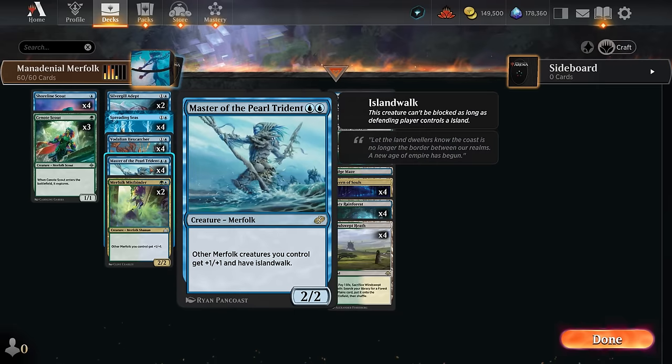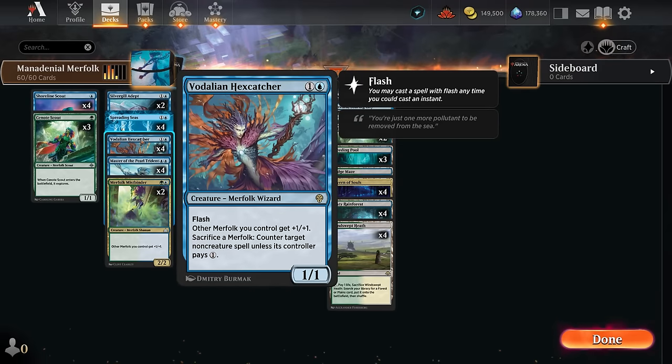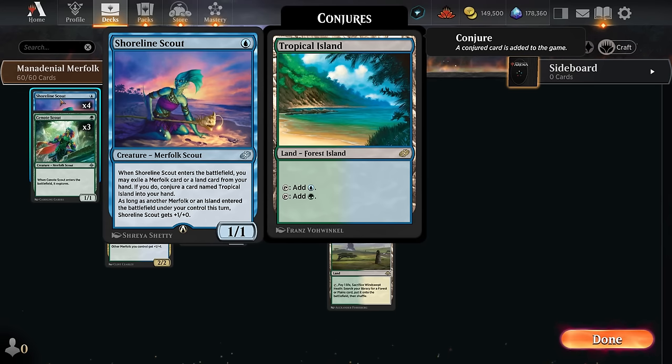Turning opposing lands into islands also has its benefit alongside Master of the Pearl Trident, which says other Merfolk we control get +1/+1 and have island walk — so if the opponent controls an island, our Merfolk can attack unblocked. That's a great way to close out the game during a board stall. We've also got the typical lords: Merfolk Mistbinder, Hex Catcher which can counter non-creature spells by sacrificing Merfolk, and Silvergill Adept, a two-mana 2/1 that draws a card when it enters if we can reveal a Merfolk from hand.